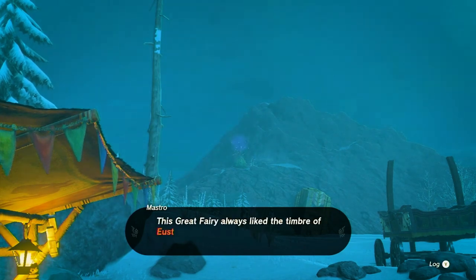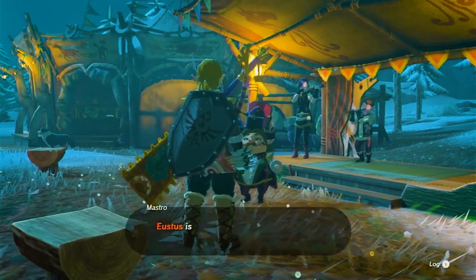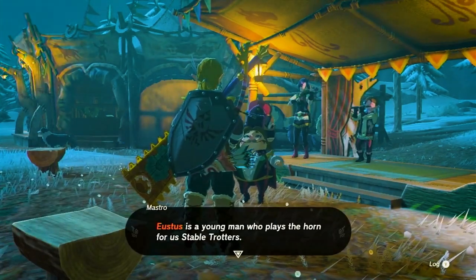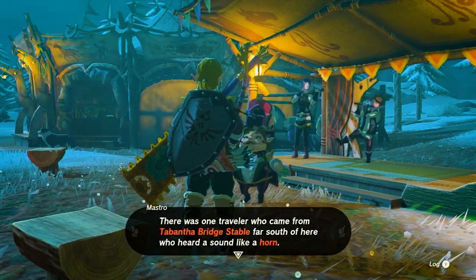Upon reaching Snowfield Stable, look for Mastro and Violin on the stage. They have an important task for you — waking up the slumbering great fairy, Misha. Obtain the Serenade to Misha side adventure from them.